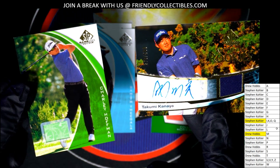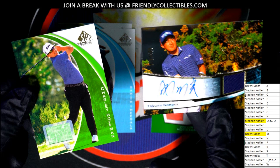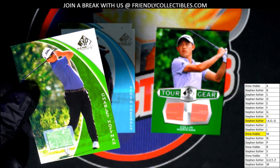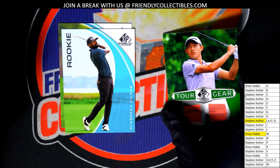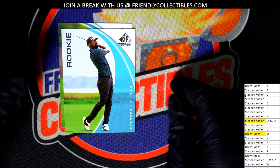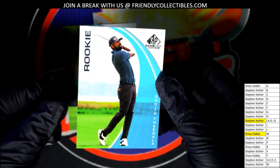Charlie Hoffman — let's see what else there is. A couple of base cards — there could be a nice rookie still in here. What is this? It is a rookie card — it's going to go to Drew. Nice rookie card, look at that Drew — not bad!